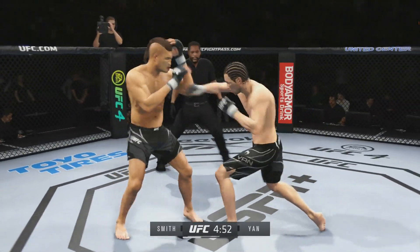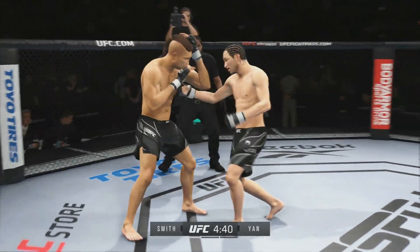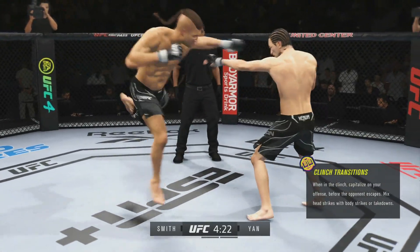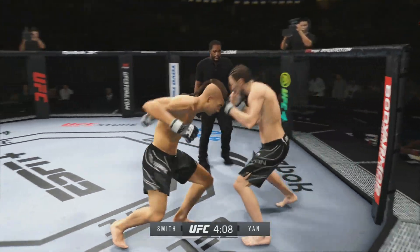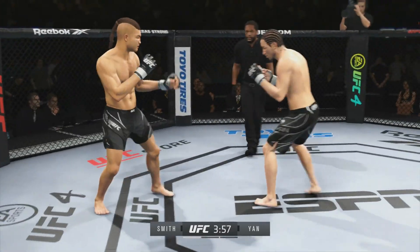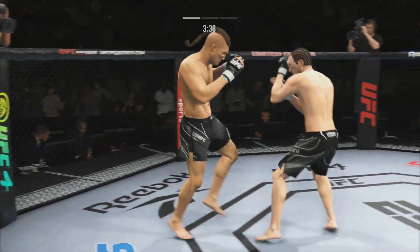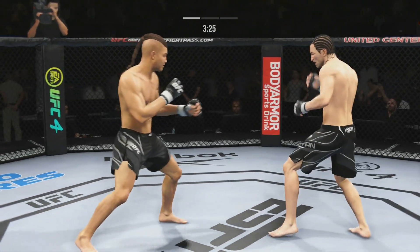Joey Smith in the red corner, Yan in the blue corner. I feel like Smith is the better striker — if Yan stays standing this could be a bad night for him. Superman punch lands clean on Smith, who is now teeing off. Body shots from both men. I thought Yan would have shot for a takedown by now, but he hasn't. Yan showing nice distance control, not looking too shabby.